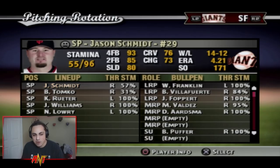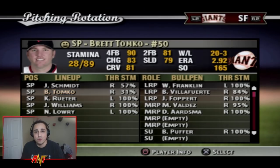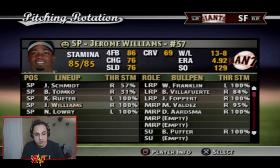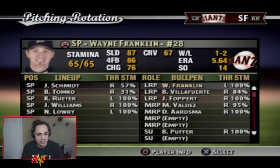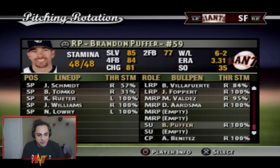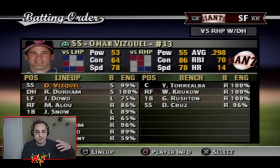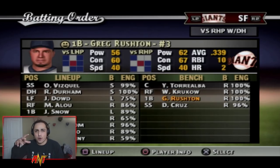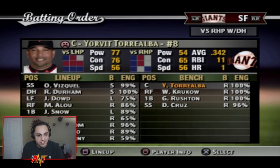Looking at our team stats: Jason Schmidt wasn't great — might look to move him. Brett Tomko had a fantastic season; I don't know how he didn't win the Cy Young. Kirk Reuter was solid, Jerome Williams was okay with a slightly high ERA. The bullpen definitely needs improvement. The CPU brought up someone from the farm system due to injuries, morale issues, and suspensions causing a lot of roster rotation.